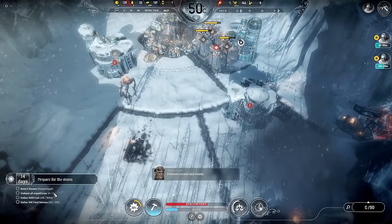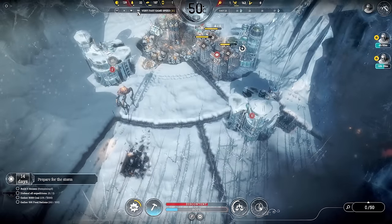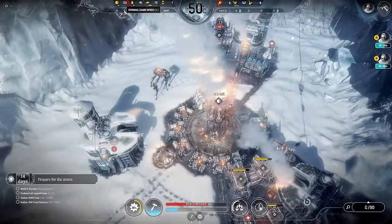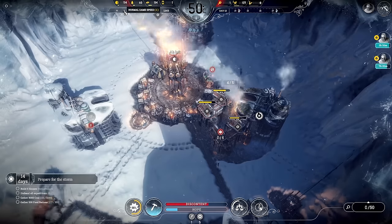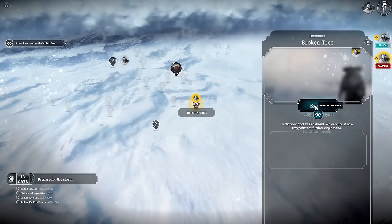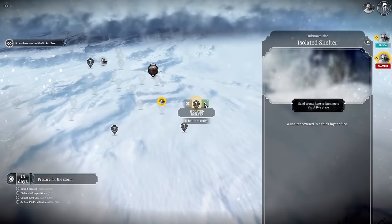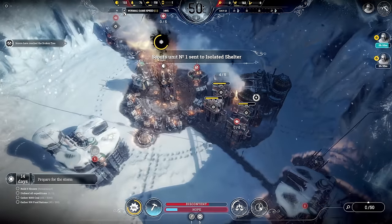City is autonomous — we've got 14 days to prepare for the storm. The endgame objectives are: build five houses, disband all expeditions, gather 8,000 coal, and gather 500 food rations. Easy — we can do that. However, New Manchester will come knocking soon and we're going to try our best to save them. I reckon we'll get about 90% of the way there.